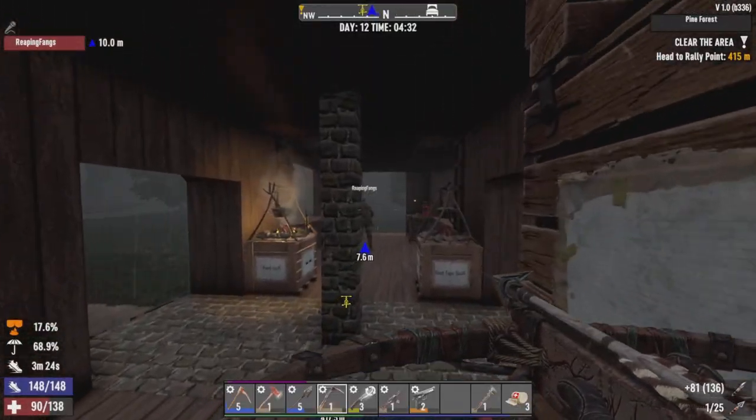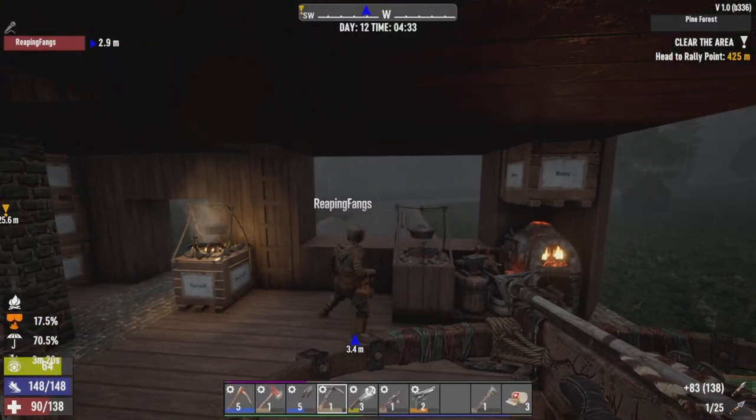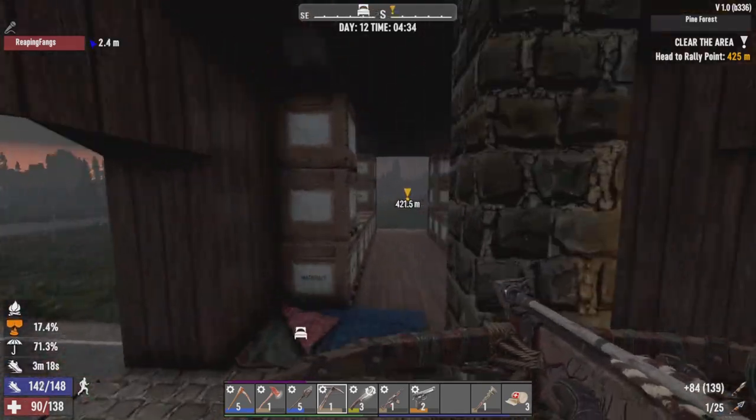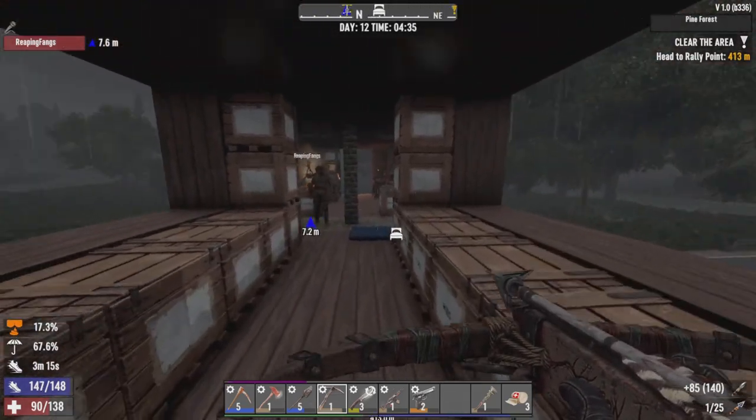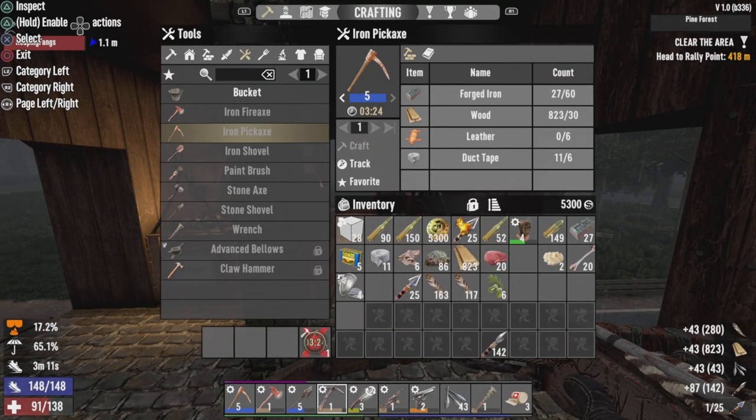What's going on everybody, it's Millbrew back with Day 12 of Co-op Season 2. Not in the winter biome as you can see. I do have some steel arrows, but I have a bunch of crossbow bolts.